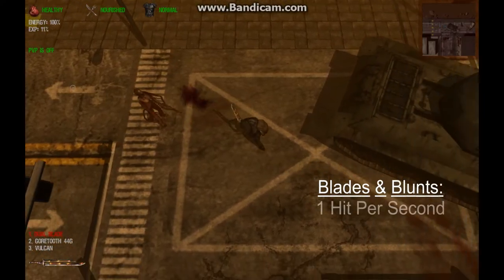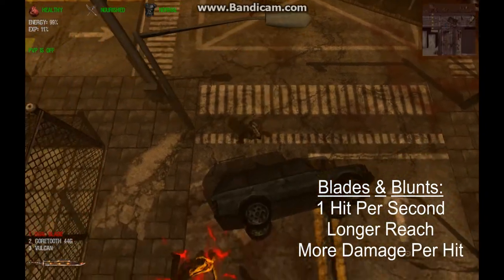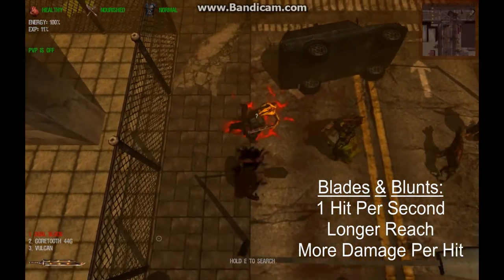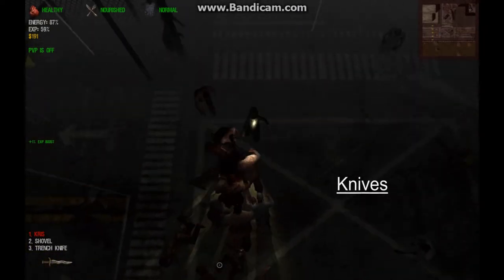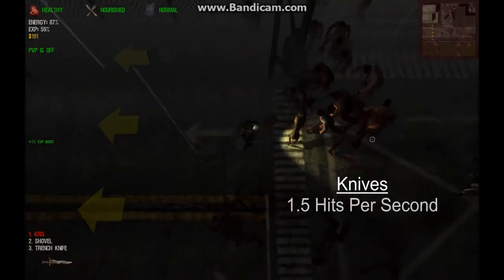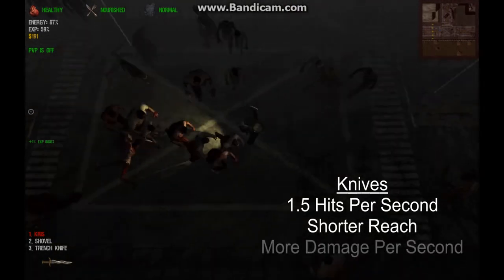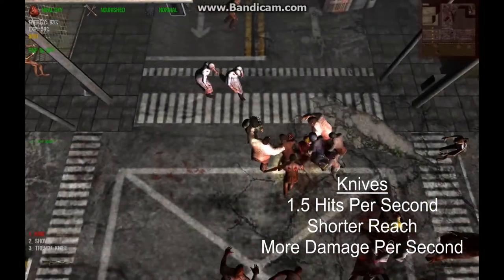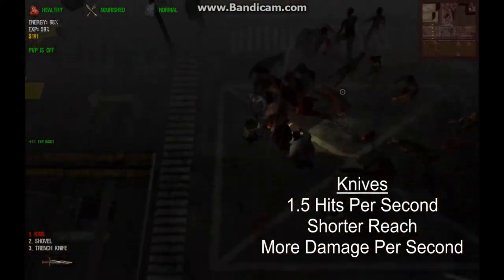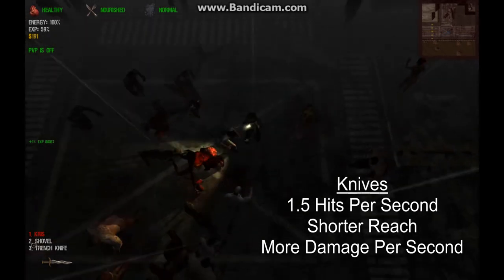There are two types of melee weapons. Blades and blunts strike once per second, have a longer reach, and tend to deliver more damage per hit than knives of equivalent proficiency. Knives strike 1.5 times per second, have a shorter reach, and tend to deliver more damage per second because of their faster striking speed. There is one melee weapon that strikes twice per second — the titanium blades — but this is an expensive unique item available only in the credit shop and out of reach to starving students, so we will ignore it in this lecture.